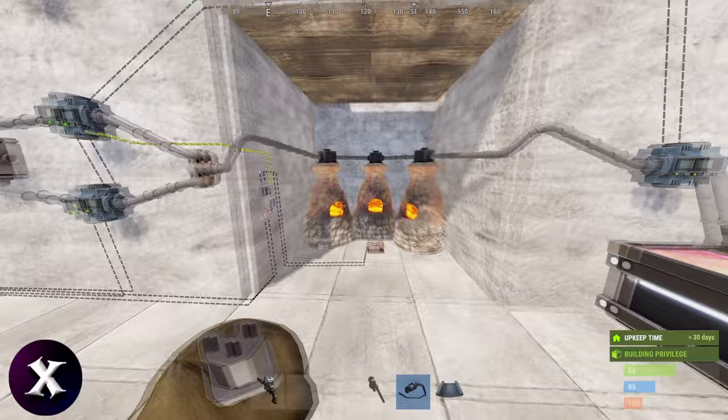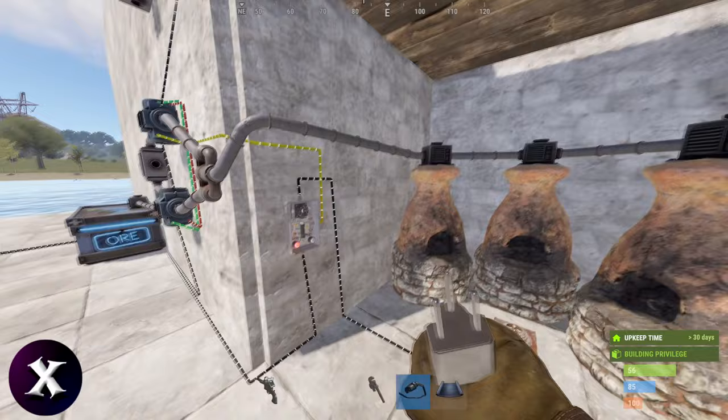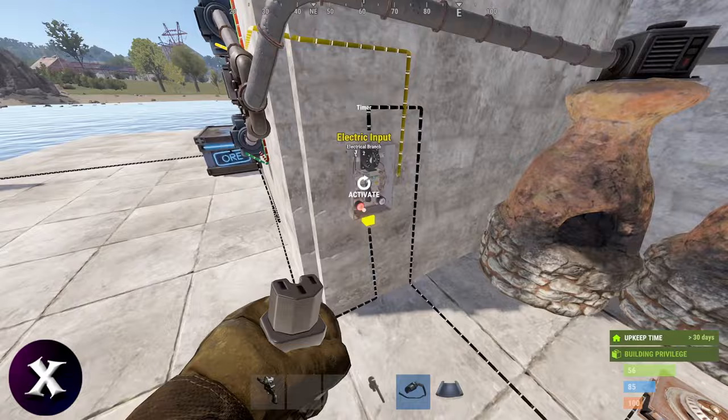If you want to power multiple igniters, add a splitter after the timer and plug the splitter into however many igniters you have. You'll just have to increase the amount of power going into the bottom of the timer. The next problem is: what if you run out of ore?